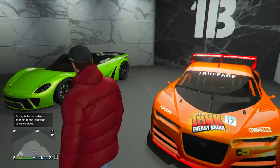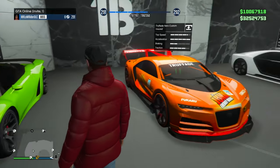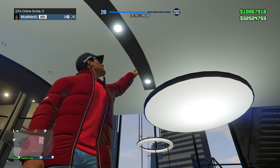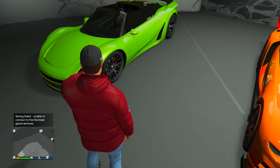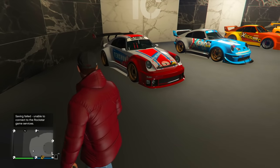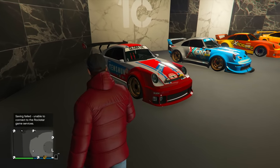We've also got the Pfister 811 right here. That actually takes some explaining as to why it's on this floor, because it's a continuation of what we've got on floor number three. So let's go check that out right now. This is the third floor of our first garage, and it's all about the Pfister family.